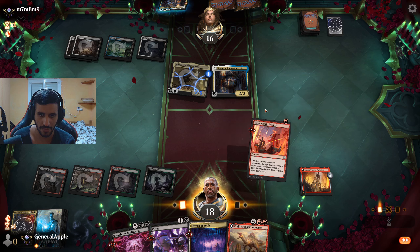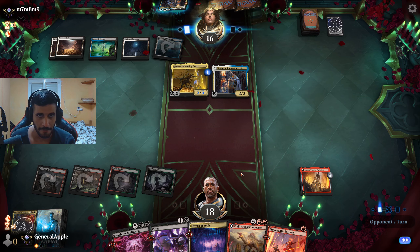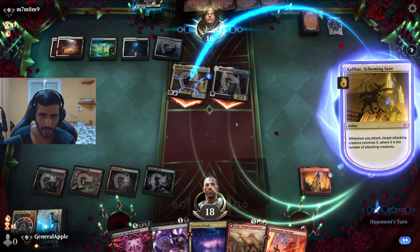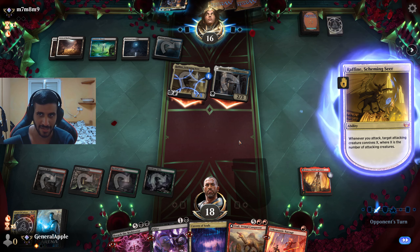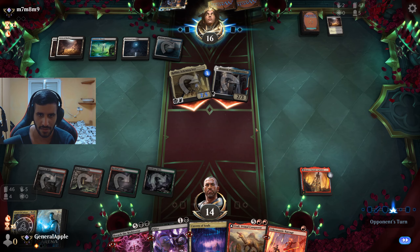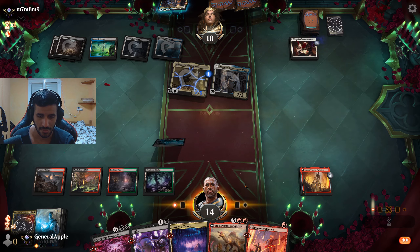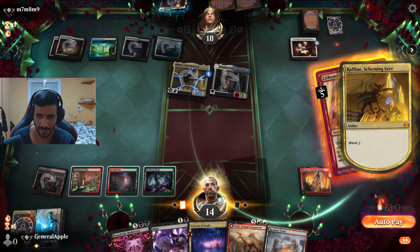Yeah, now I can't really kill Raffine but we have other ways to win. The bat needs to get banned — it's way too powerful. It's like building any midrange deck with black and just slamming four copies because it's literally insane. Okay, through two lands — wow, that's insane. You needed to give him +1/+1 so he wouldn't die to the Lithomantic Barrage — that was a huge misplay. So naturally we're gonna capitalize on that misplay. I won't pay — I pilfer.